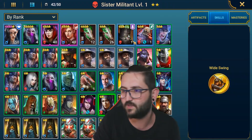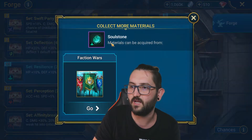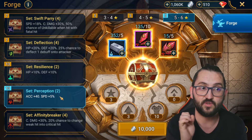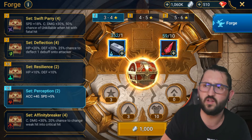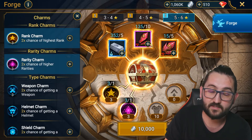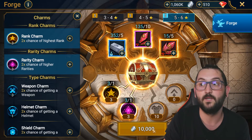From faction wars you also get bloodstones and soul stones, which are extremely important for forging artifact sets. The perception set and resilience set are key — perception is one of the best sets in the game. So let's forge some. I'll use rank and rarity for perception only since it's so good. This can help Thylasia or any champion that applies debuffs.